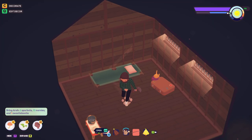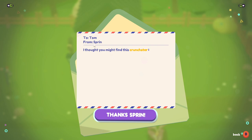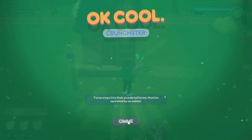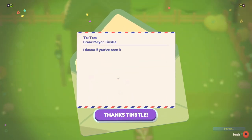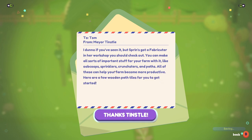Alright Biddle, let's see what awaits us in the world today. Got some mail - it's from Sprint! 'I thought you might find this crunchter I made useful. If you've ever wondered how you make powdery ingredients like muzzflower and fructose, it's with a crunchter - just plop it down anywhere on your farm and have an ooblet work it. You can make more crunchters at the fabric cutter in my workshop.' I gotta get an extra ooblet! Sprint's got a fabric cutter in her workshop - you can make oob crops, sprinklers, crunchters, and paths.